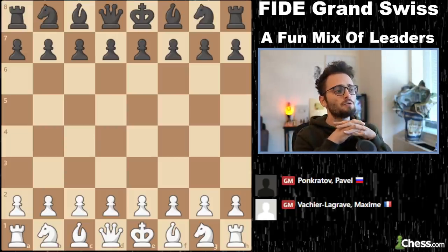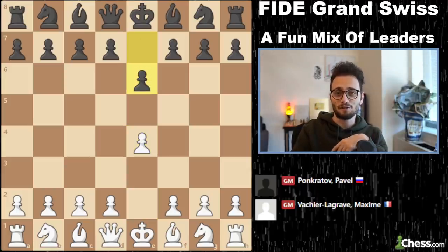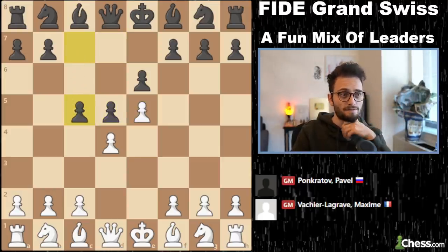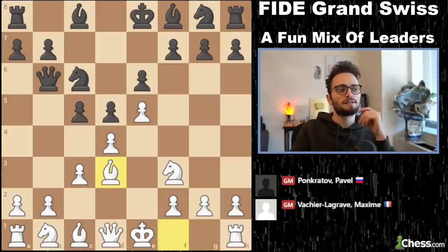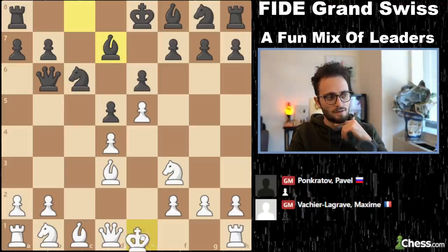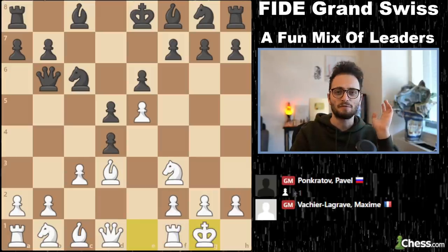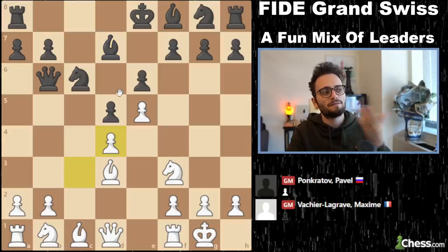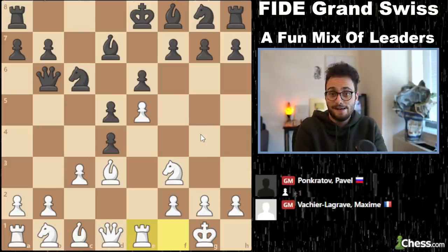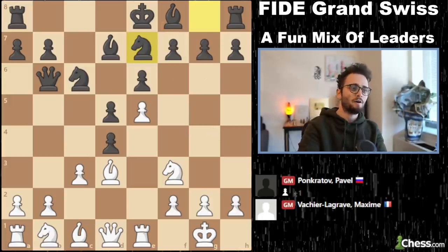And the final game I'd like to show you: Maxim Vachier-Lagrave versus Pavel Pankratov. The winner of this game will be tied for first after six rounds. The Frenchman plays e4 and the Russian plays a French. So how do you beat a guy who plays the French? Advance. Okay — c5, it's all main line, bishop d3. Interesting — this is actually a gambit: the Milner-Barry gambit. The Milner-Barry gambit is cxd4, cxd4, bishop d7 to prevent any tricks with bishop b5, and then knight d4. However, MVL plays something I've never seen in my life — he doesn't take back on d4.